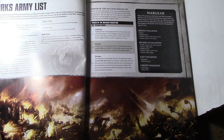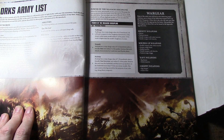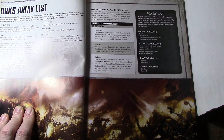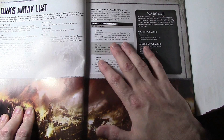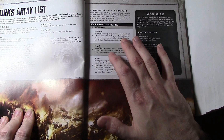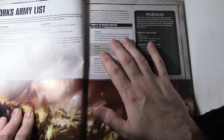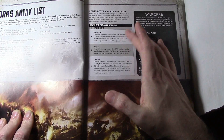The Power of the Waaagh! discipline has three powers — two really good and one not so much. 'Ed Banger' has a warp charge value of six. You roll a d6 and compare it to the toughness characteristic of the closest visible enemy model within nine inches; if the result is higher than the model's toughness, it is slain. About 99% of the time you're just going to take out a regular guy, and smite will be better. The only time Ed Banger is better is against a toughness-4 character with many wounds — like a Primaris Ancient — where rolling a five or six slays them outright instead of dealing mortal wounds. But that scenario almost never occurs, so Ed Banger is generally not very useful.